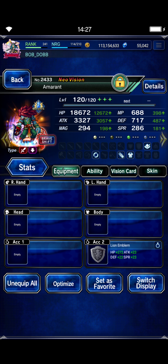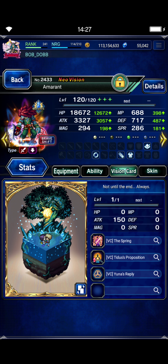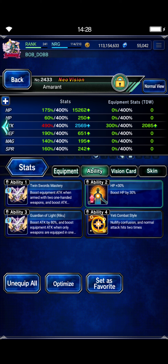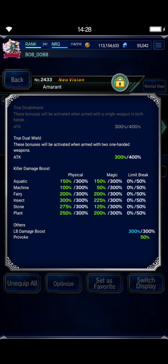Amaranth, base form, just Lion Emblem to help fill the LB gauge. Auto Bravery. He's got a card with Chain Cap up. Building him for dual-wield in the shift form — it's kind of hard to slot Chain Cap up anywhere else, so he's getting that from a card. Genji Glove for dual-wield, dual-wielding fists. Unfortunately there's no weapon in peril for him. Getting some stone killer from the fist, stone killer from the chest piece and head piece, dual-wield boost from the leg guards, and Yeti combat style for normal attacks hitting twice. Even with all that, he's still only at 300% true dual-wield. He's at 275 stone.